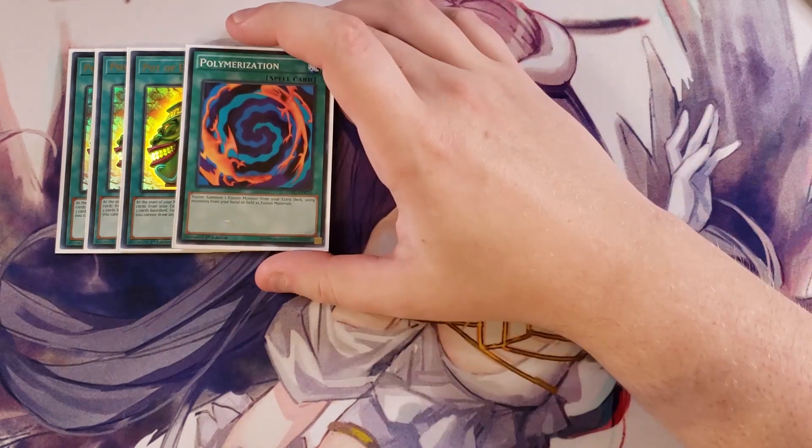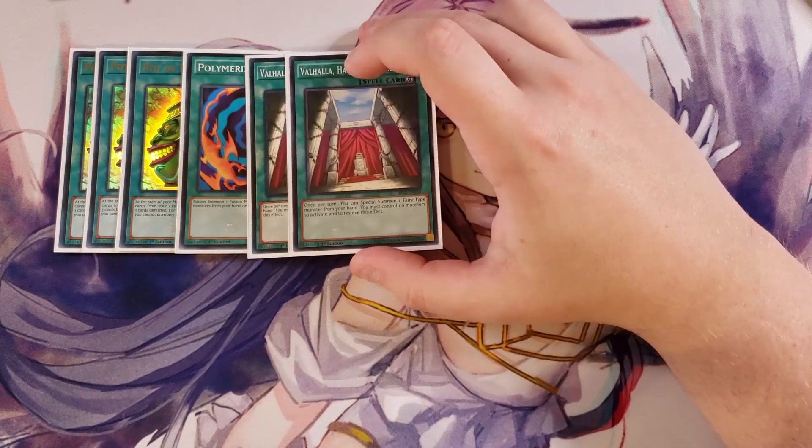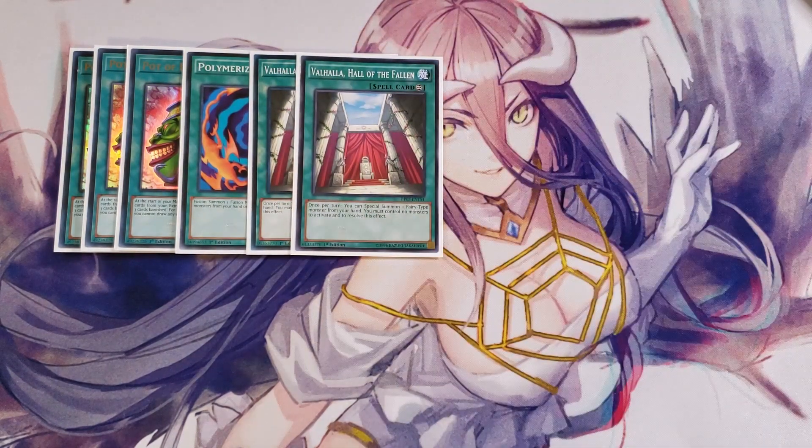We then play a single copy of Polymerization. You have plenty of ways to actually fusion summon into your fusion monsters, so you just really need the one — it's kind of a little extra oomph to get it over the edge. Two copies of Valhalla, Hall of the Fallen. This card I like to just hard draw in this deck, because once per turn you get to special summon a fairy-type monster from your hand, but you must control no monsters to activate and resolve this effect. It's a really good card to flip going first or second and then special summon a copy of one of your Melodious from your hand, and then you can start special summoning the others behind it.